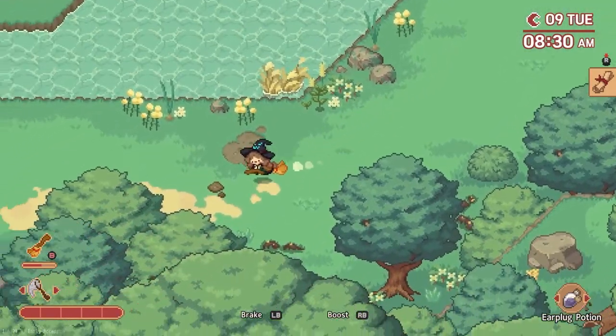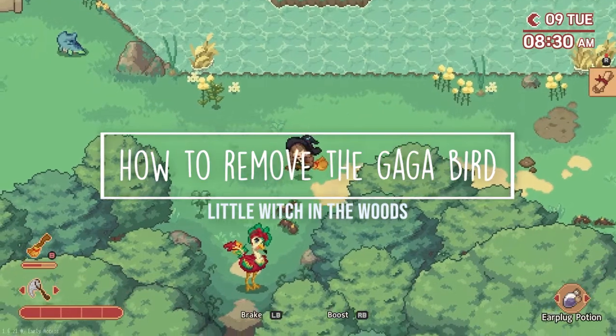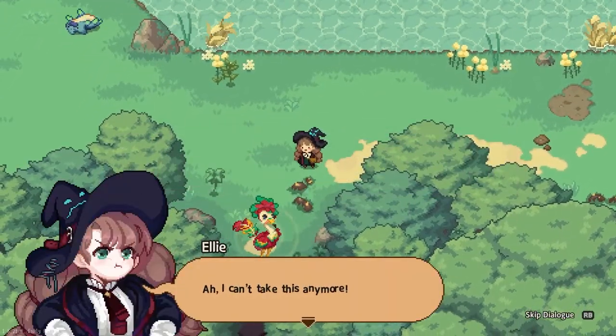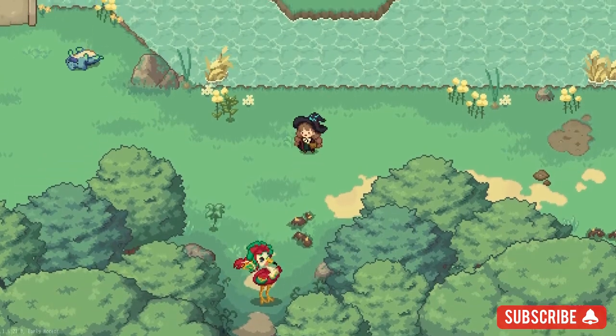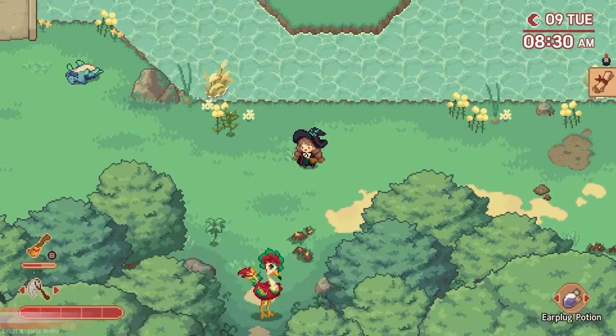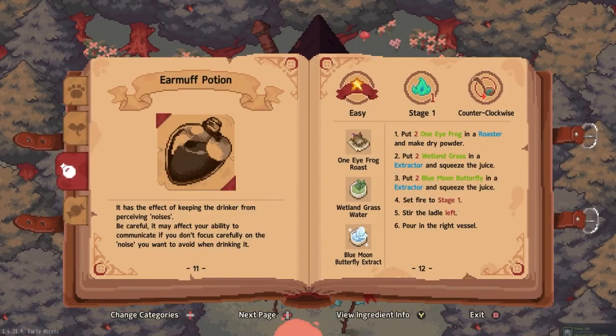Hey, it's Lacy and welcome back to Satoshi Gaming. Today I'm going to show you how to remove the gaga bird from your path to the prickly vine core in Little Witch in the Woods. This bird is clearly loud, so what better way to get by them than craft an earmuff potion. To unlock this recipe, you'll need to chat with the villagers of Wisteria about the gaga bird first.